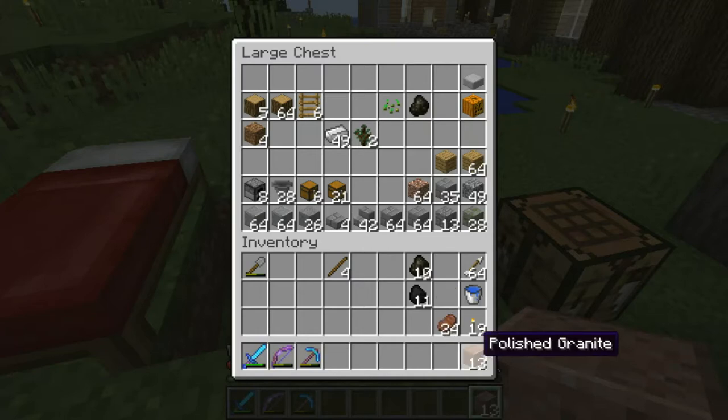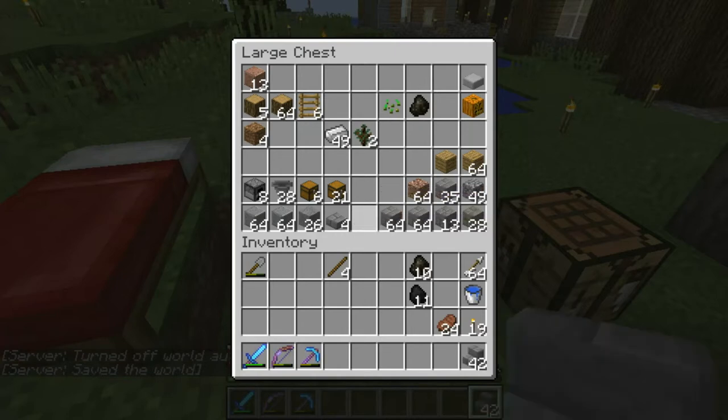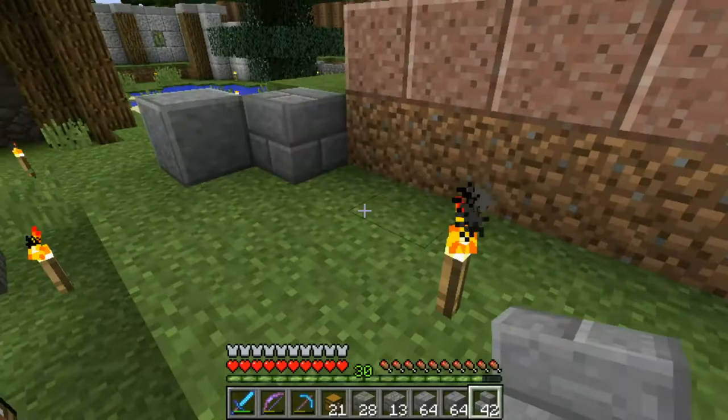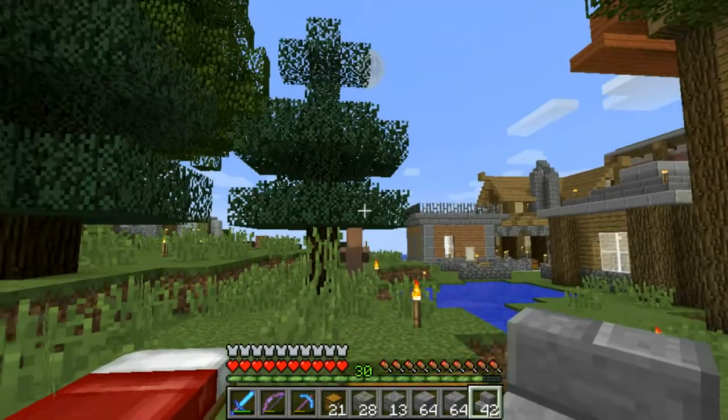Okay, we have the floor. We don't need the granite right now. We need some of these, some of these for decoration, some of these. We don't need these. We need chests and trap chests and furnaces and hoppers and yeah some of these as well. So that's Pete. Hi Pete! Say hello. Hi Pete.